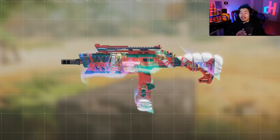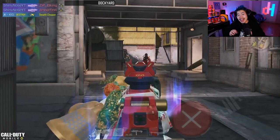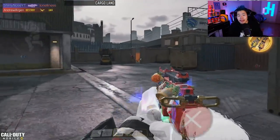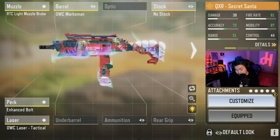At number three, the only SMG you will see on this list: the QXR — the most versatile SMG in the game, and also the best. It's like if the MSMC and the RUS combined and had a baby. It has good close, medium, and long-range damage, and when built right it doesn't have much lateral recoil. You can beam people from a distance, especially with the enhanced bolt. Increasing its rate of fire makes this gun very viable — if you don't use the enhanced bolt it's going to be terrible, so you must have it. I use: enhanced bolt, tactical laser, no stock, marksman barrel, and light muzzle brake. Its weakness is that it doesn't dominate any one range — it's the jack of all trades, master of none — but it's so versatile you can win so many fights.